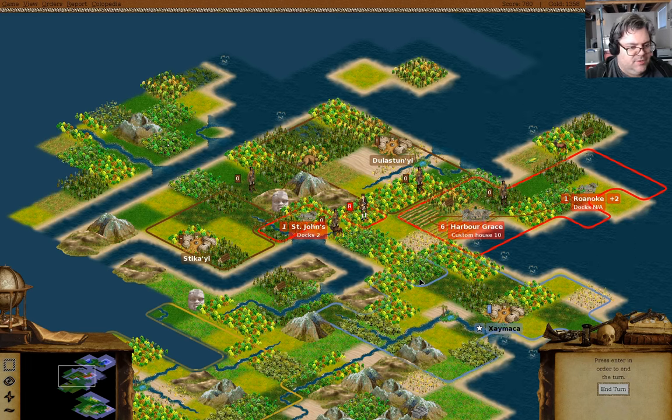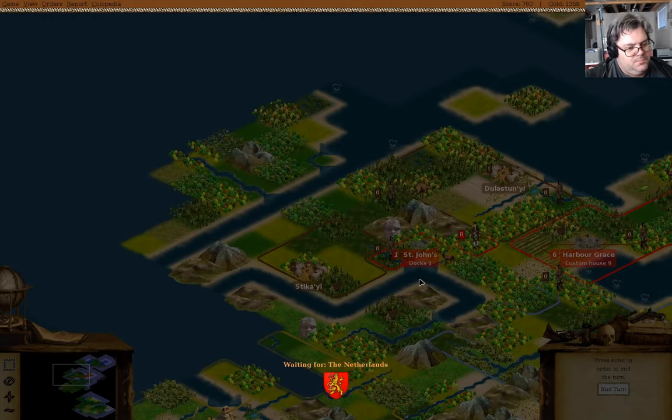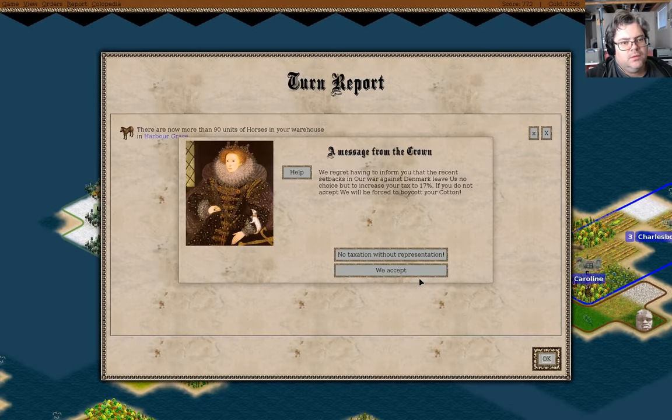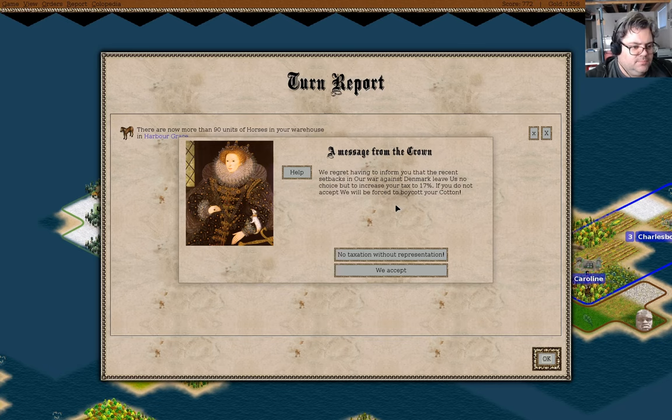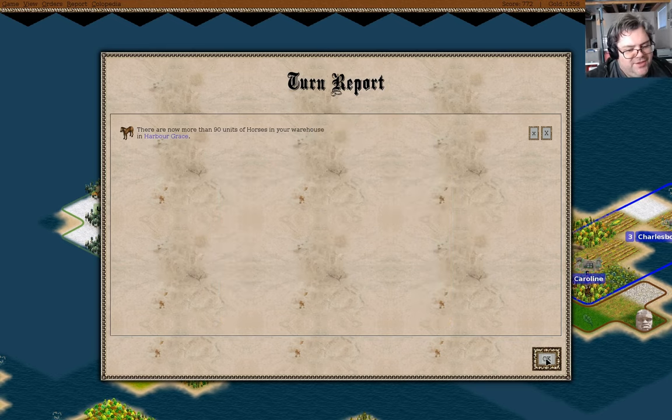Build a road - yep. They're going to boycott our cotton - we'll take that one too. Roanoke emptied the warehouse - nice.